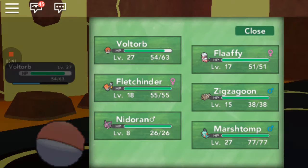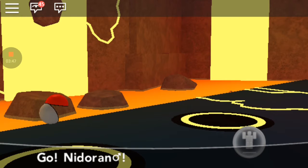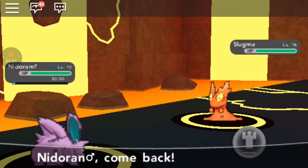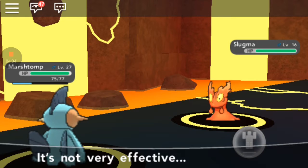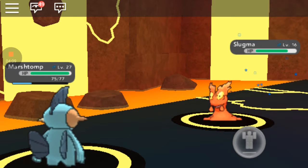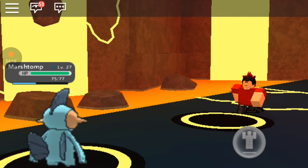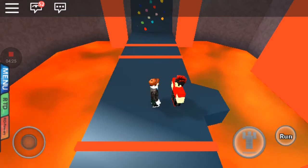Let's get Marshtomp in for fun instead of Voltorb — let's just use Marshtomp, which is my evolved starter. Not very effective — I just hit him with Water Gun and that's just finishing it off. Amazing. Mr. Pyro, you are not thinking! Alright, let's do this again.